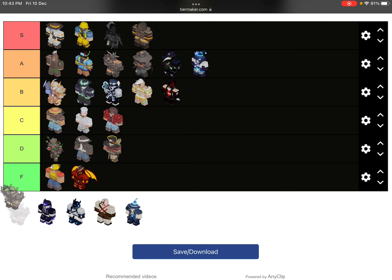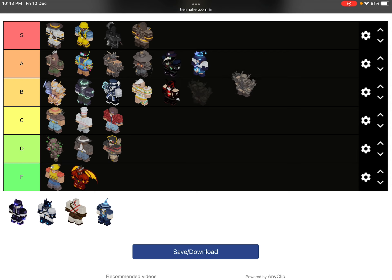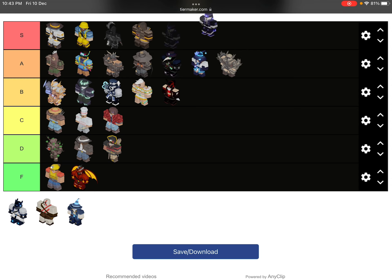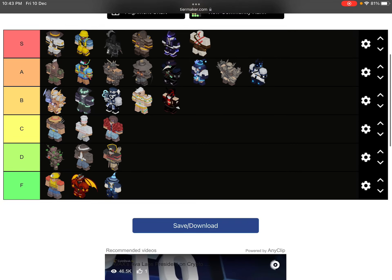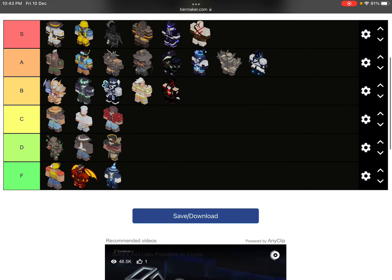Tin. Trinity kit — A tier I guess. Vassana — I don't know what Vassana is, I'm looking... S tier or A tier. I just don't want to explain. Okay, this is my tier list — let's wrap it up.